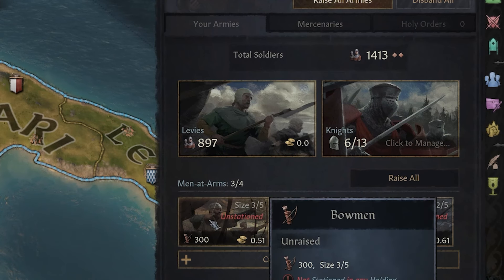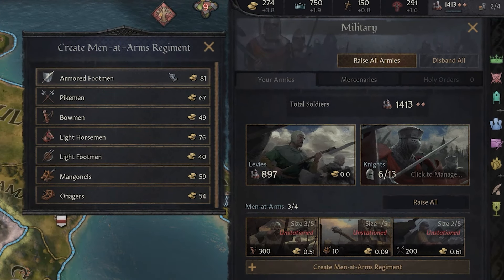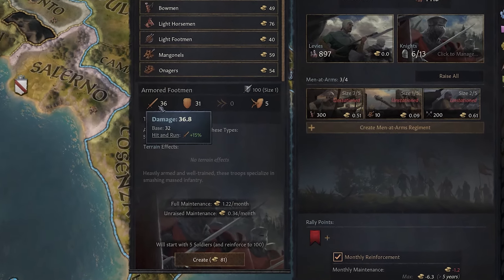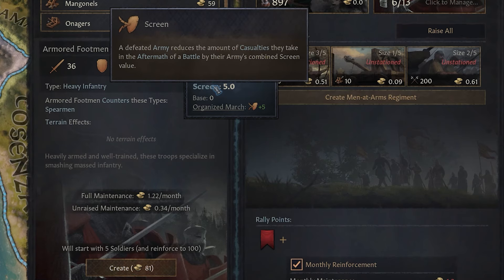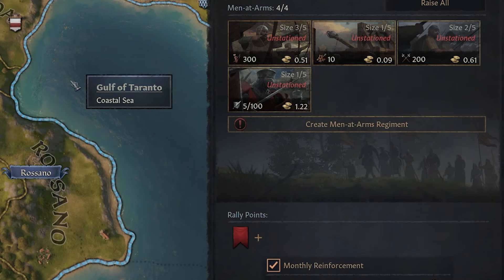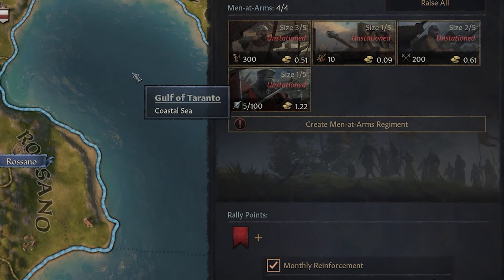Men at arms are your professional soldiers — much better than levies. You can choose specifically what type of men at arms regiment you want to create across infantry, missile troops, siege weapons, and cavalry. We're going to treat ourselves to some lovely armored footmen. They've got a decent amount of damage, toughness, and a little bit of screening. They'll start with five out of a hundred soldiers, so we'll need to give them a little time once we unpause to let them build up, and then we'll take them into the field.